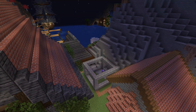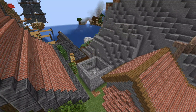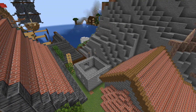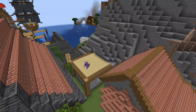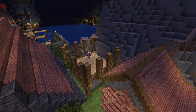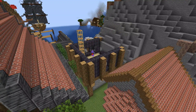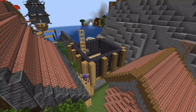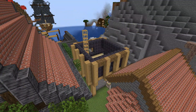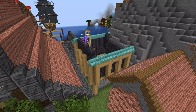Moving on to another little house tucked away in the corner — just a square house this time, nice and easy. But I change it up a little by adding a nice little porch on the front. Always try and change things a little bit so if you do something square, add a little bit of a porch or something on the side just to make it slightly less boxy, and you'll be pleased with how it turns out.